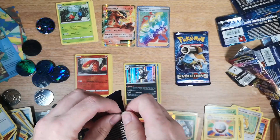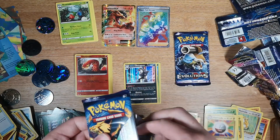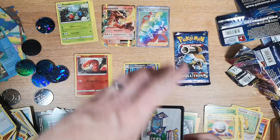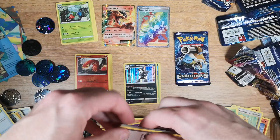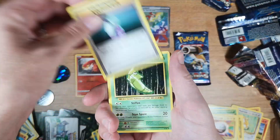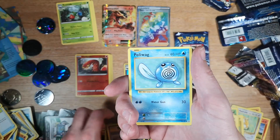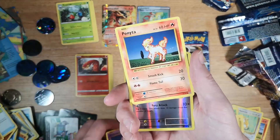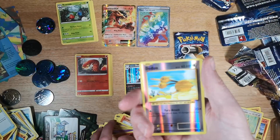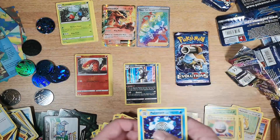How many Electrodes is too many? One — in my personal opinion. We have a white — one, two, three to the front. We have a Potion, Metapod, Professor Oak's Hint, Poliwag, Diglett, Seel, Nidoran, Ponyta, Doduo reverse, and we have a Poliwrath holo. Okay, not the best, but it will do.